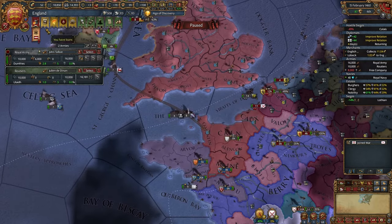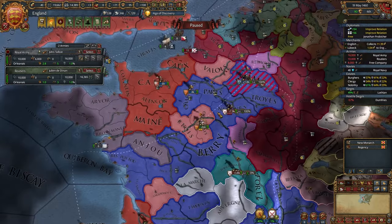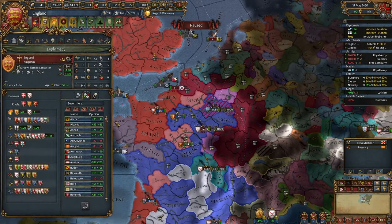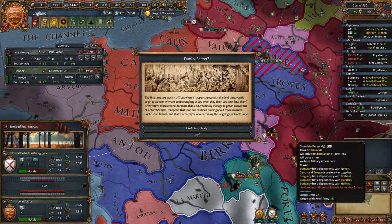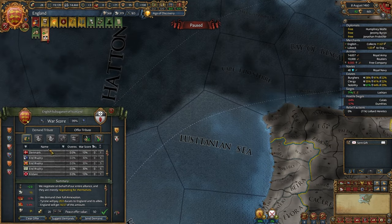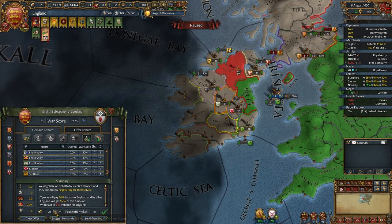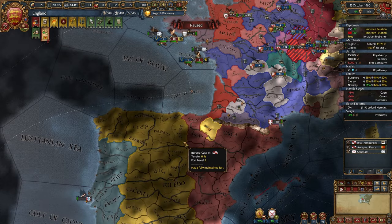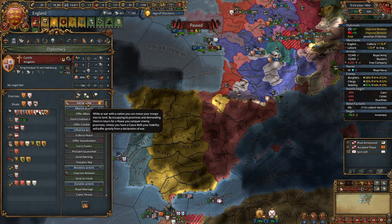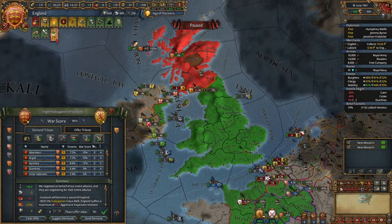I think it's a bug — they declare on vessels of personal unions thinking the overlord won't join. That's why they usually declare. I have like one mil tech more, so it should be easy. I'll conquer Tyrone. It's allied with Kildare, so I can declare later. Am I hallucinating, or did Aragon declare on Castile? It did — interesting. Scotland is mine.